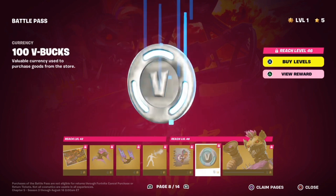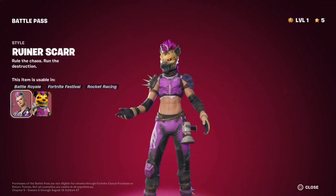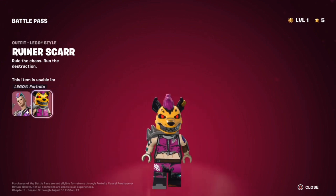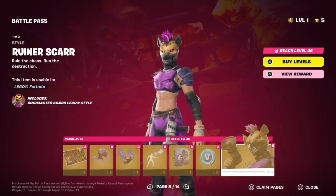Let's Start Your Engine spray. V-Bucks. And the Ruiner Scar outfit — I really like this one. Let's look at that Lego style. I love the Lego style. I like how they made the Lego style actually have the hyena helmet. Because if I were to use this in Lego Fortnite, that would definitely be the version I would want to use.